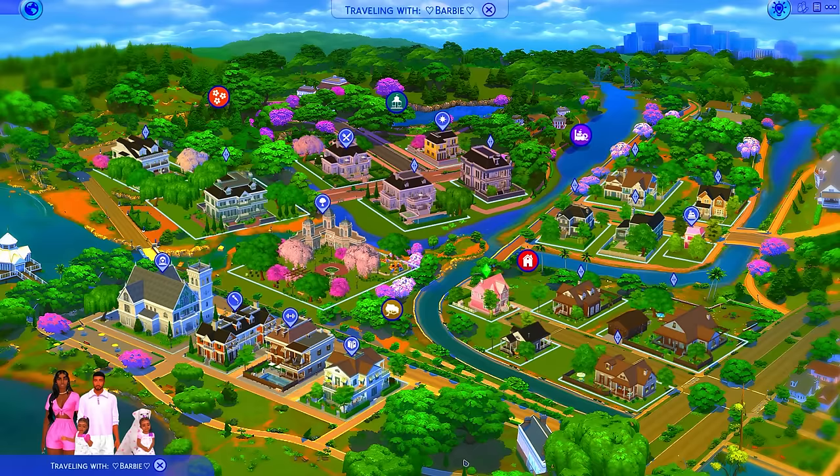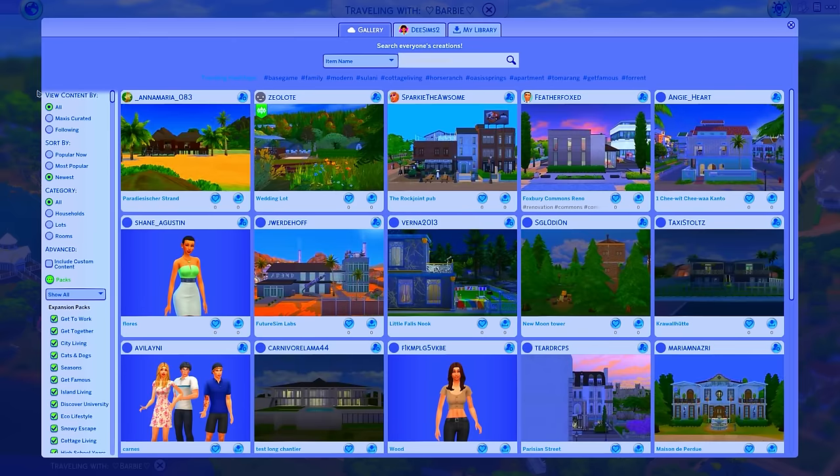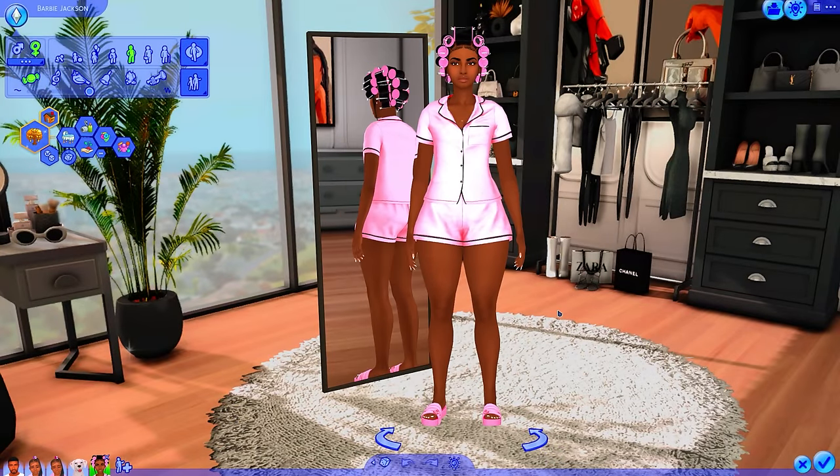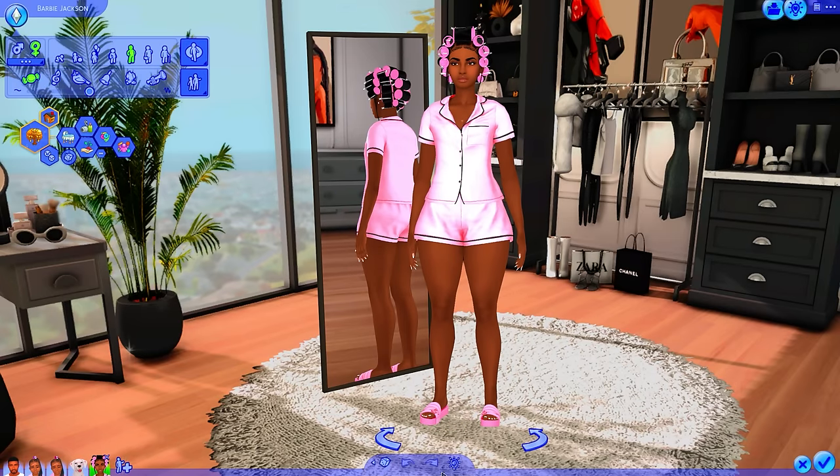I will link the Patreon down below so you guys can go and download it. It has some instructions you definitely have to read, especially if you add in all the music. I highly recommend reading the mod description — I'll link it down below. Y'all, this is literally the cutest thing. Even the stuff in the gallery is a different color, and it even works in CAS. You can get the Sims 3 CAS room — there's so many different things. All of the icons and UI are different, and y'all, it is just chef's kiss.